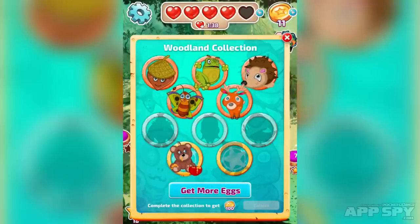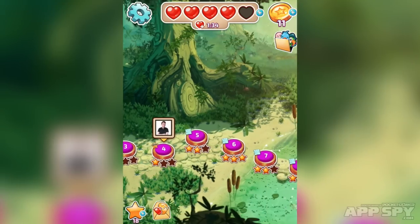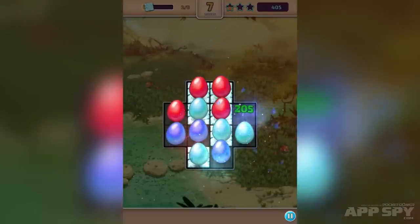You can also get more eggs with the premium currency at the top right-hand corner. Let me go onto one of those ice stages and I'll show you. There are also boosters — you earn those gradually.